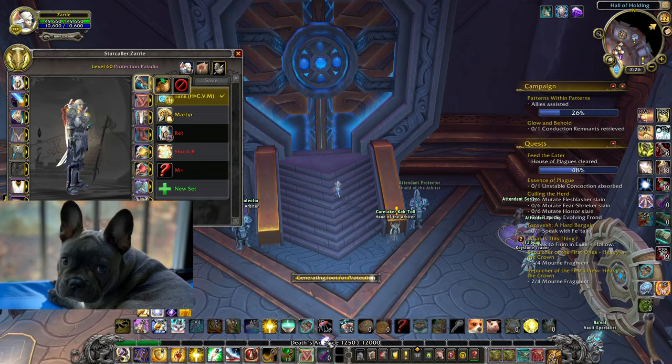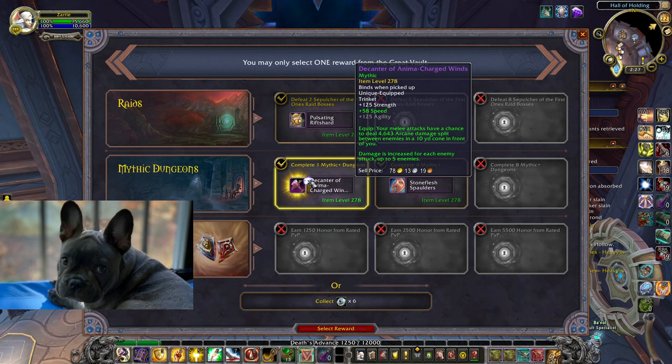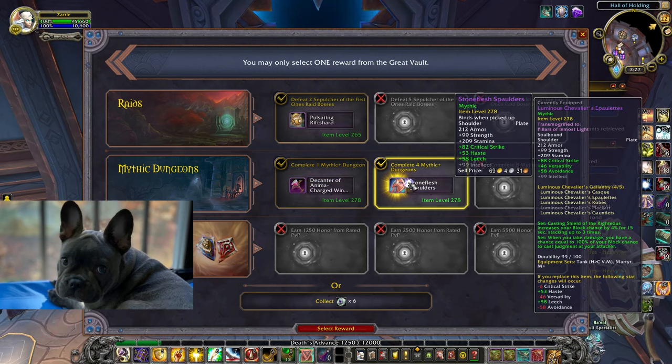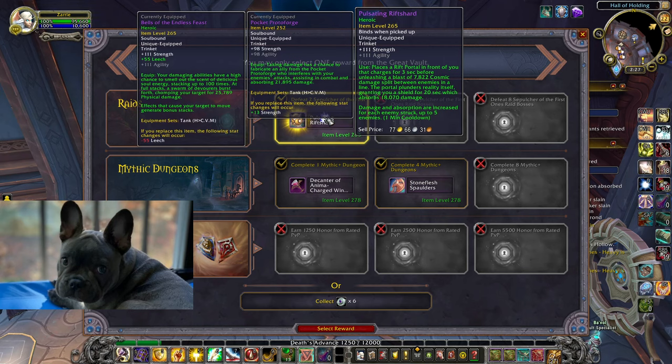Big money, big money, no whammy, no whammy, stop! We got a Decanter with Speed on it. Decanter's cool — does damage — but Speed's not a great stat. We could take the socket. This is an option at 278 and it does damage. You've got leech shoulders but she has avoidance shoulders. And this is the raid trinket — I've never had this before but that's a big shield.